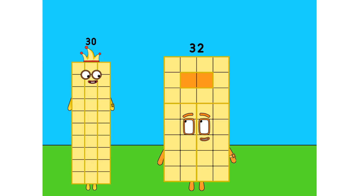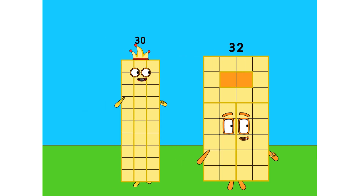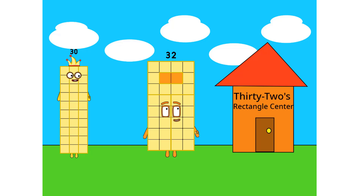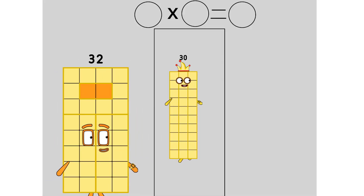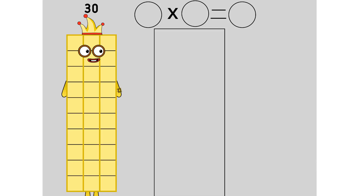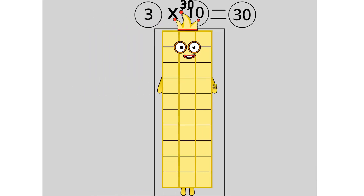Hey 30, I want you to see something. Okay then, let's go. Okay, we're finally here. Let's go inside. We're here. Nice. Okay, stand here 30. Oh, you're a really tall rectangle — 3 by 10.